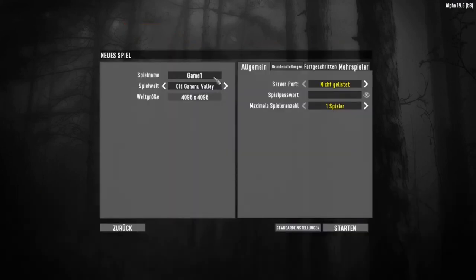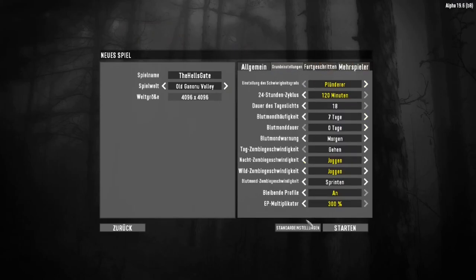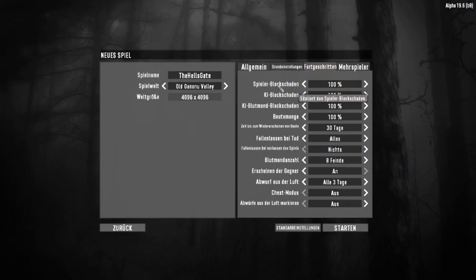Tip number 47: for new and advanced players, take a look at the game configuration settings for a new game. Since early alpha versions before 19, many options have been added. You can select difficulty, number of zombies, daylight hours, and even deactivate all zombies to explore peacefully for half an hour. Advanced players can also increase difficulty for more action.